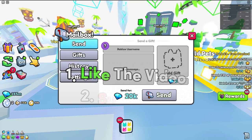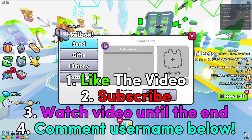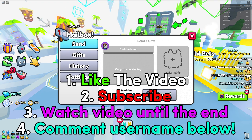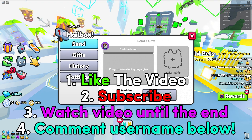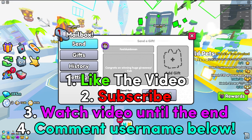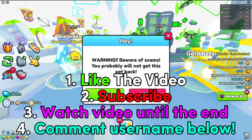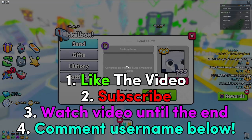If you want to enter any future huge giveaways, make sure to follow these four steps. Number one, like the video. Number two, subscribe to the channel because if you aren't subscribed, you are not going to win any huge pets. Number three, watch the video all the way till the end. And number four, comment down your Roblox username for a chance to win the huge pet. Good luck.